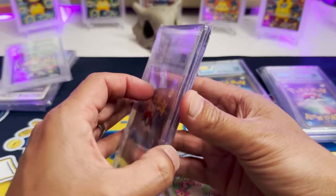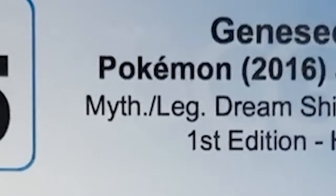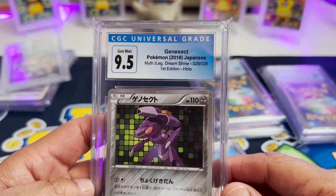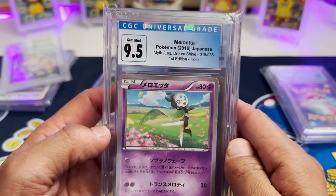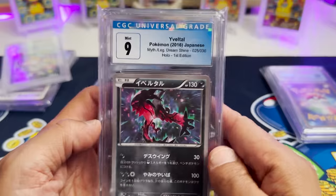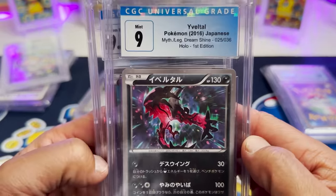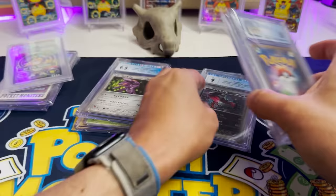A Meloetta from the same set — that looks super cute. And then here we're getting into some good cards. The Yveltal, same set right there — that looks pretty cool. Nice little holo all over the card.